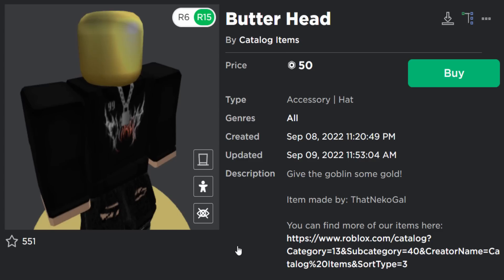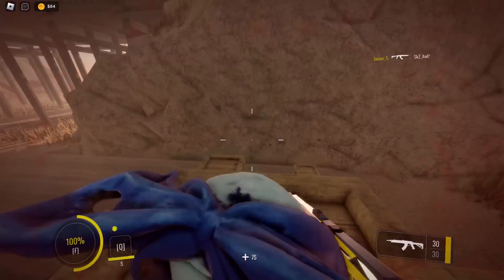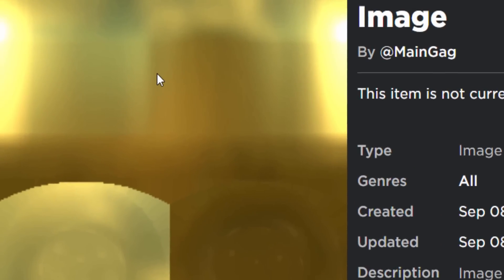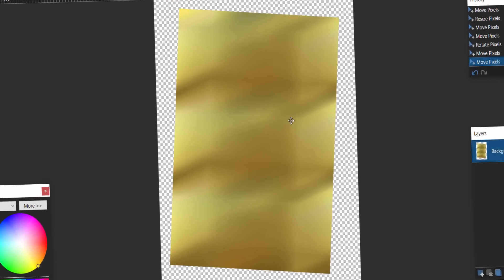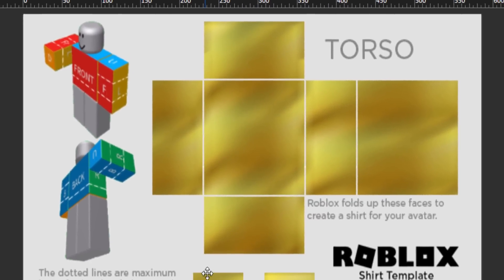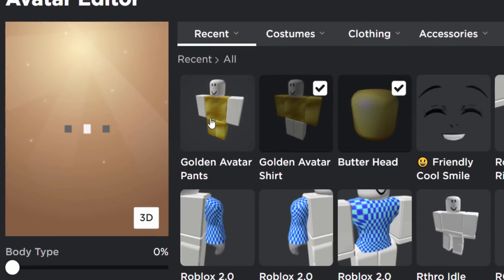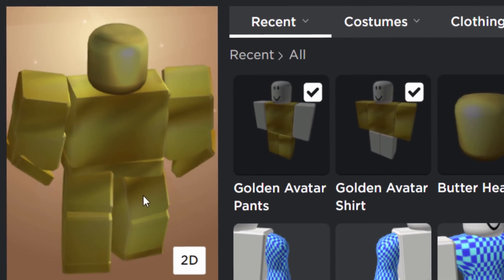To recreate the Golden Robloxian I went to the texture file of the head, copied it, and edited it in Paint.net to get exactly the same color, then edited it into a shirt and pants. I lined three textures together and blurred them slightly. I added this onto a shirt template and uploaded it to Roblox for a small fee. Over on the avatar editor we wear all three: the shirt, the pants, and the head.